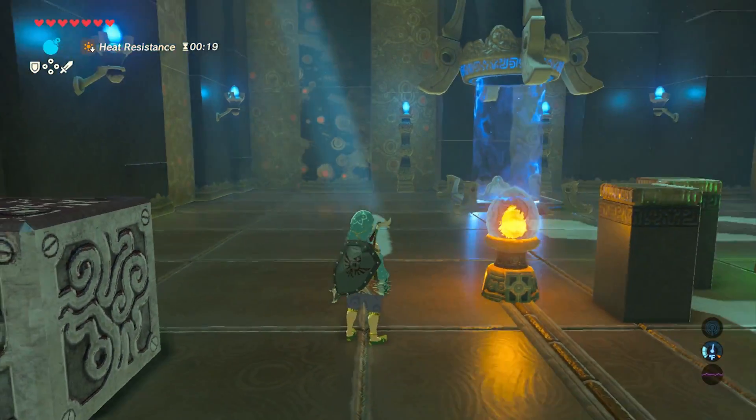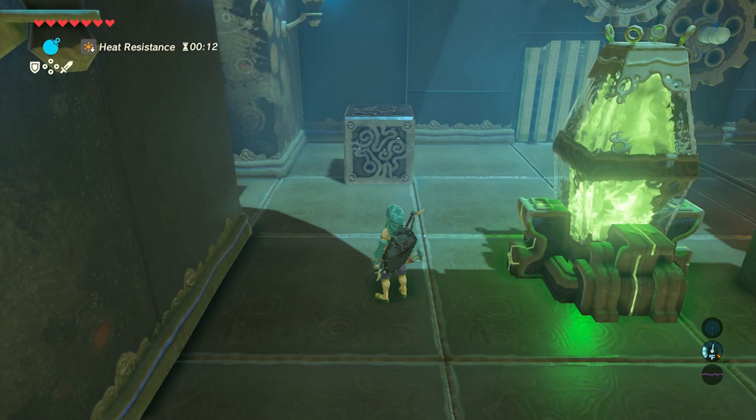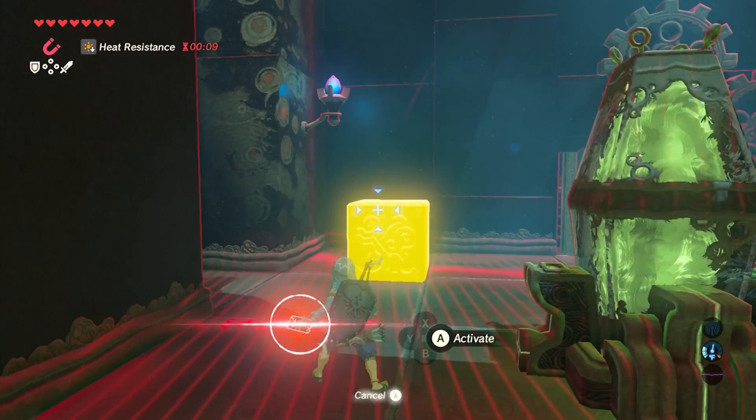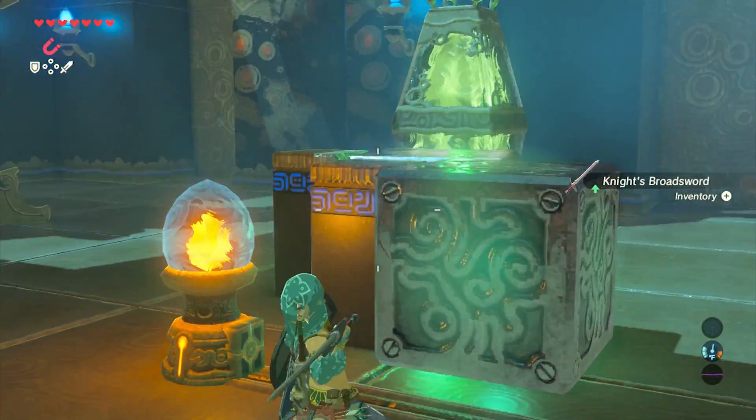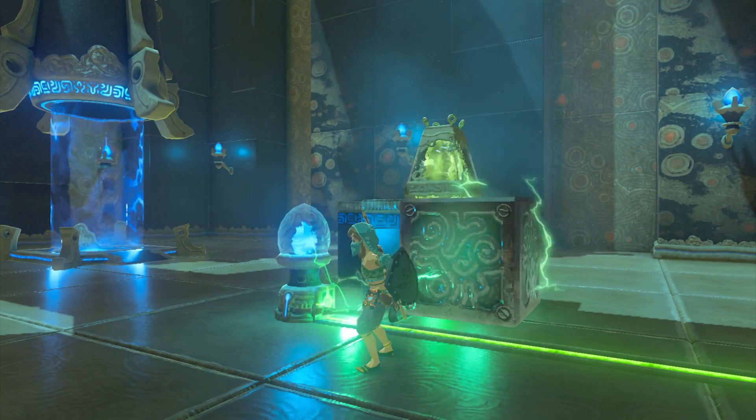This shrine deals with three rooms, each with their own puzzle. In the first room you're going to see the big green orb. Using magnets you can connect the yellow boxes to it to generate electricity. Line up the three boxes, and in case you're a little short, just throw down the metal weapon to get it all connected.